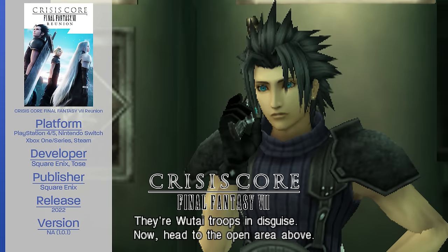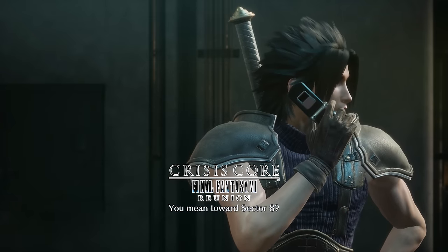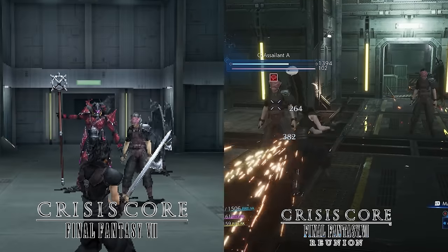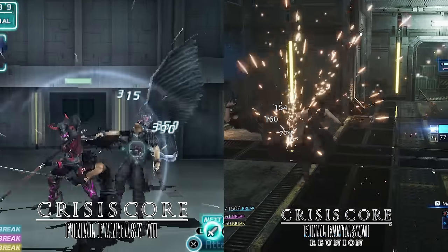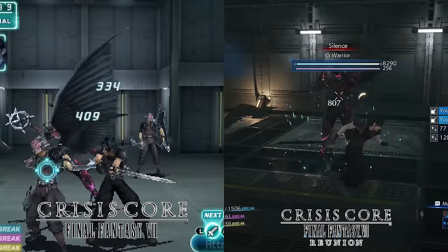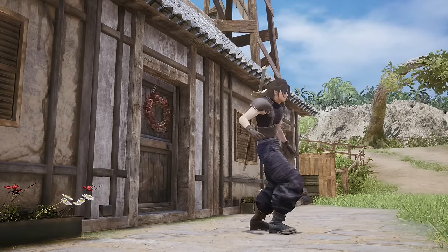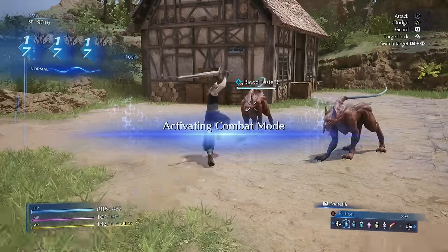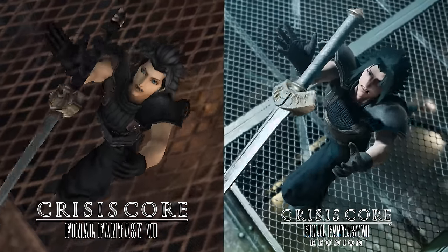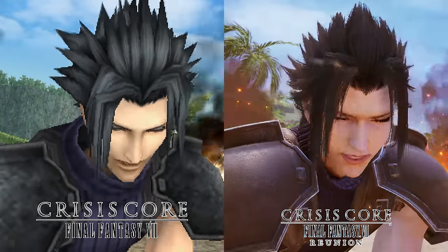Crisis Core Final Fantasy VII Reunion is an Unreal 4 remaster that builds off of VII Remake's assets. At its core, it is still a handheld game. The general game design, philosophy of level design, gameplay loop, and the quality of most cutscenes show this is still a PSP game at its heart. It's pretty clear when you snap from the canned animations of the PSP to the new battle animations. Though that being said, a lot of the cutscene animations do still hold up pretty well — kudos to those expressive cutscene animations.